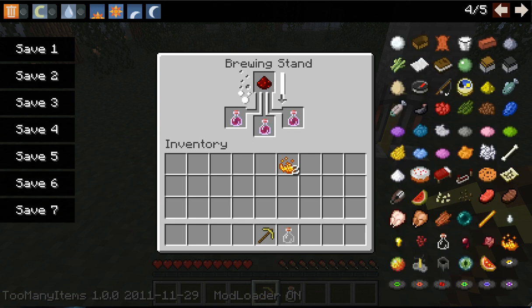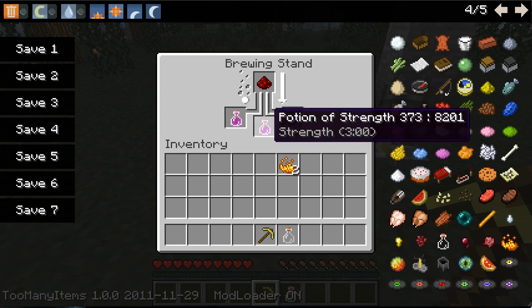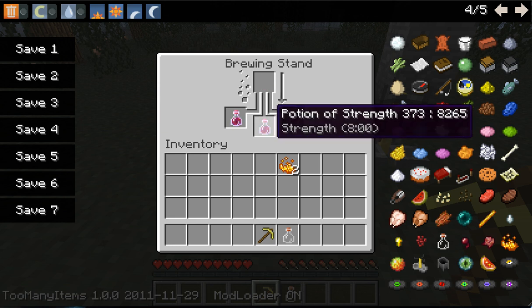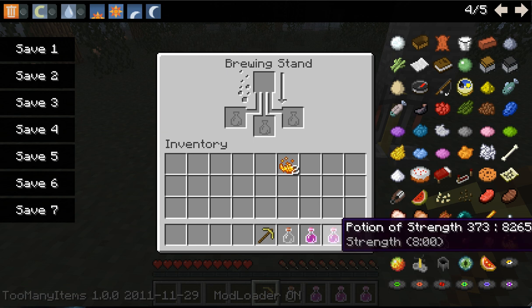The blaze rods are found in nether fortresses, which are in, obviously, the nether. You should know how to get there. So now that you can see, we have the potion of strength extended right here — 8 minutes. Thanks for watching.